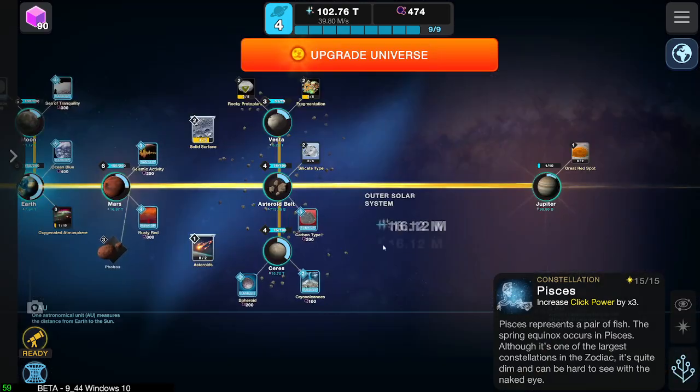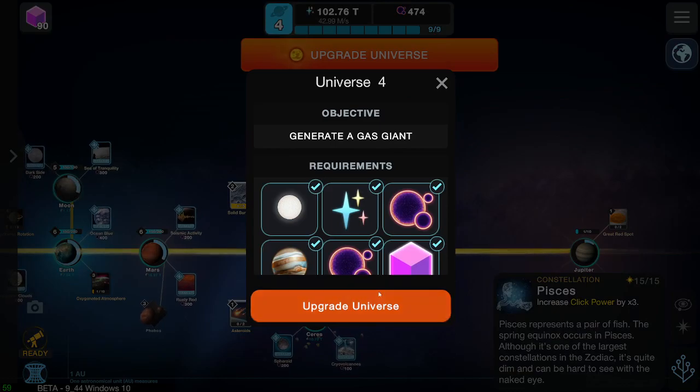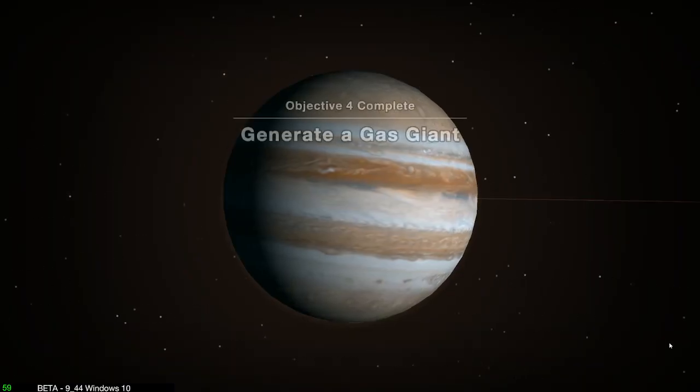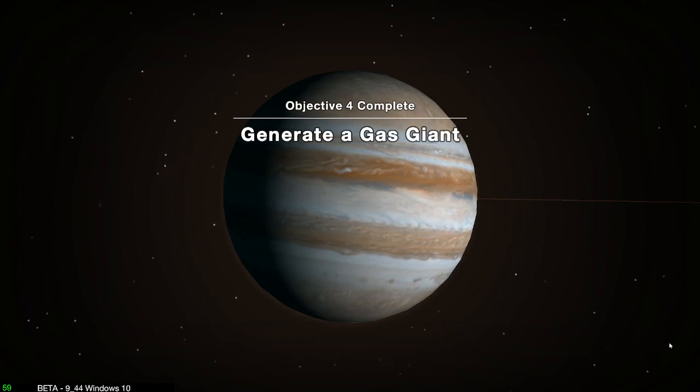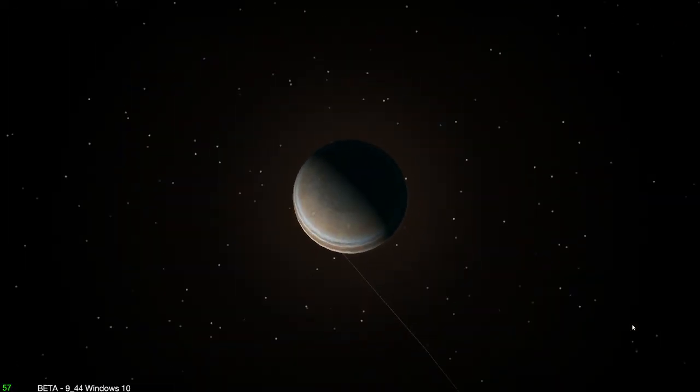Isn't that nice? And now we get three times the tap. There you go. Nice. Now you get 16 million a tap, which is pretty good. Let's upgrade the universe now. Create a gas giant. There it is. Objective complete — generate a gas giant — and we did that.